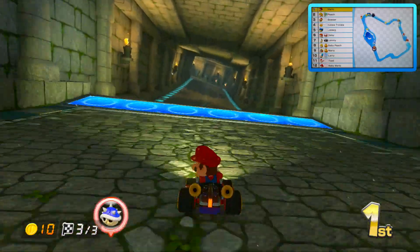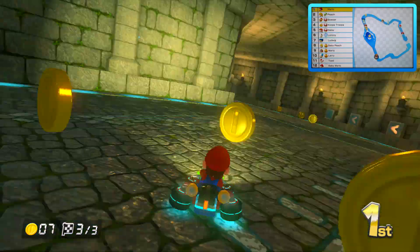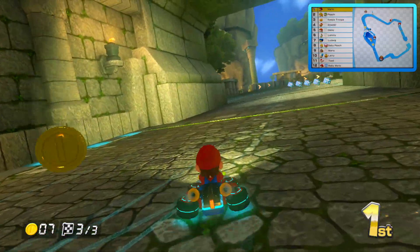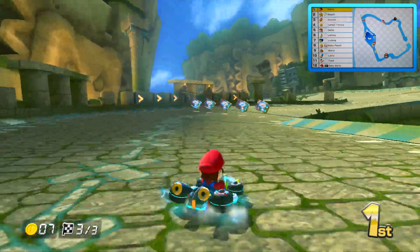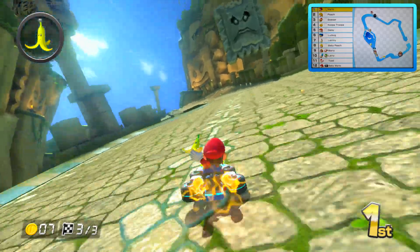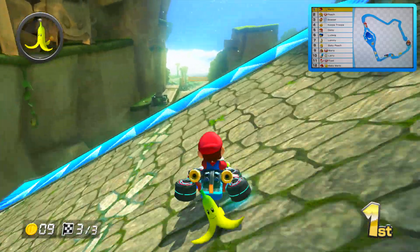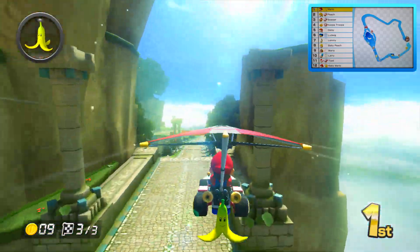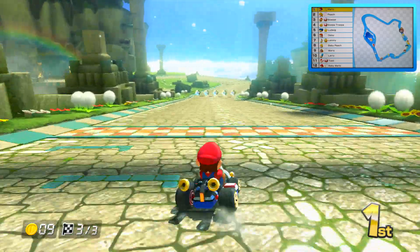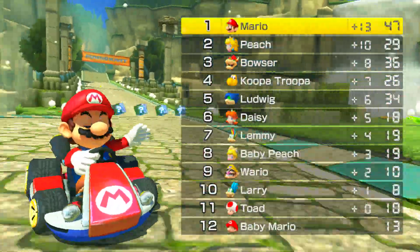The first blue shell! Boom — I didn't have a super horn to avoid that. For those who don't know, the super horn is a new item introduced in this game which can destroy the blue shell. That green shell hit me too — oh well, I'm miles ahead. I want to get my 10 coins — I've got nine. Come on, one more. He just flies all over the place and I almost hit my own banana. With that, we've completed our first Grand Prix!